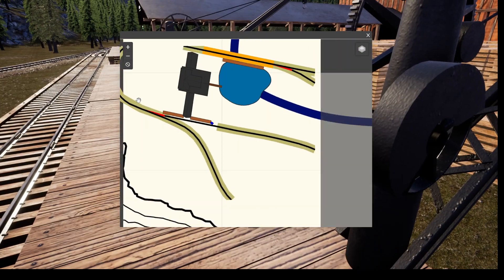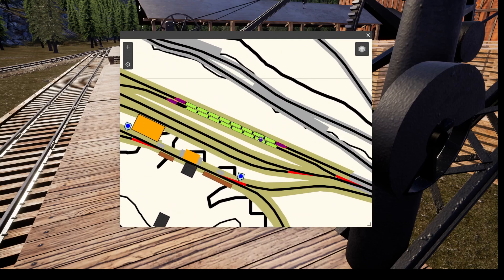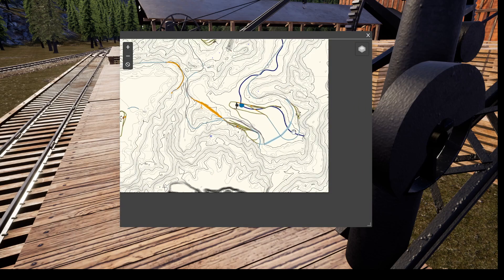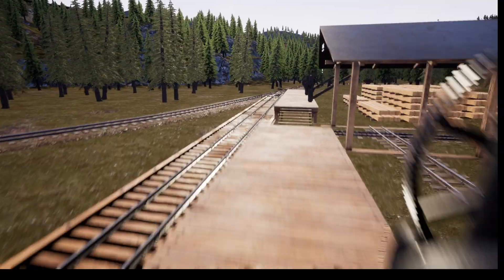I'm just showing you this to maybe spark some ideas. I have an eight-car train carrying lumber and beams up with a climax on each end. The whole switchback is six percent grade. I think the line up to the logging camp is also six percent — I'm thinking of removing that and making a switchback up to the logging camp, so switchback down, switchback up. I think that'll be cool.